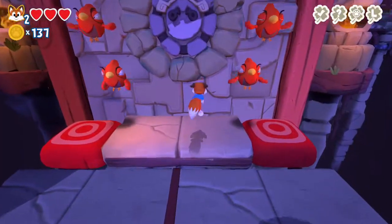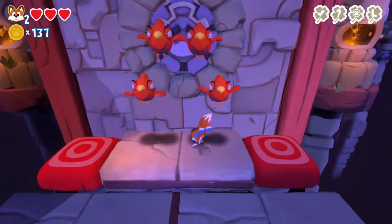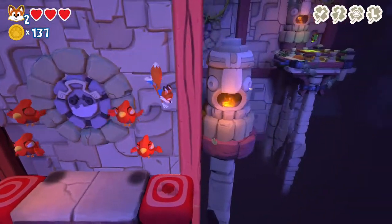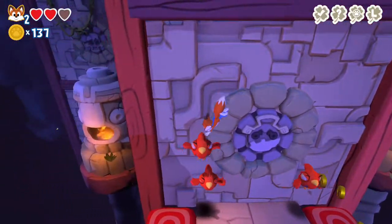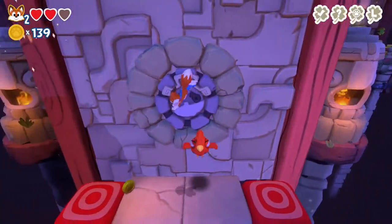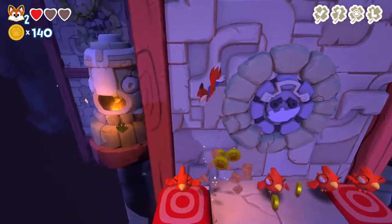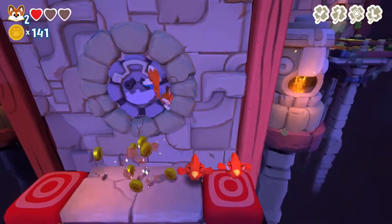One thing I didn't like - and hopefully they address in an update - is the camera system. You can control it to a certain degree, moving it left or right, but it can make certain jumps awkward or clunky when going from platform to platform or jumping on bouncing balloons. With the game set in a 3D world, a fully working 360-degree camera would make those jumps from platform to balloon much better.